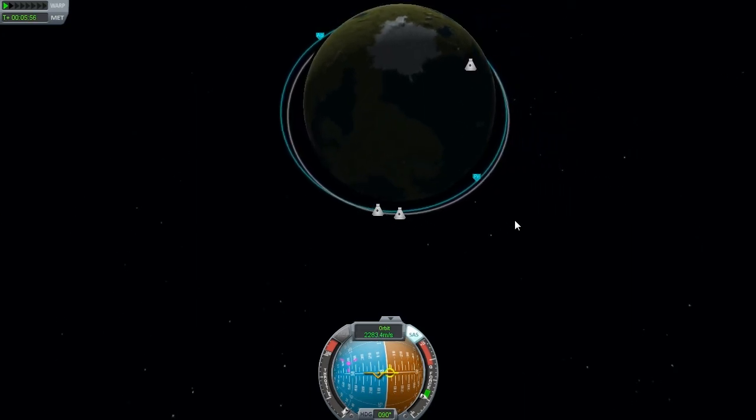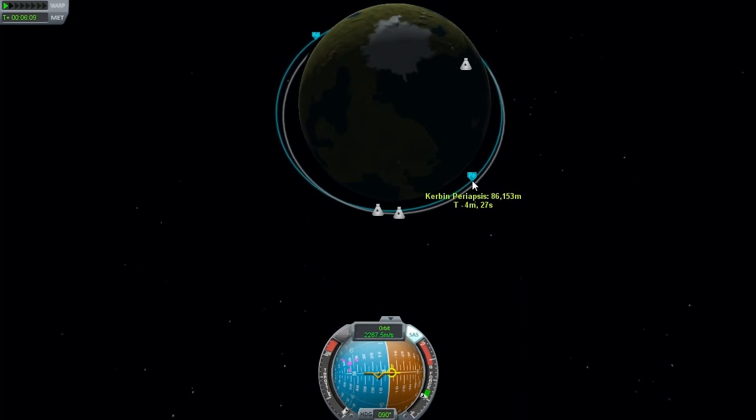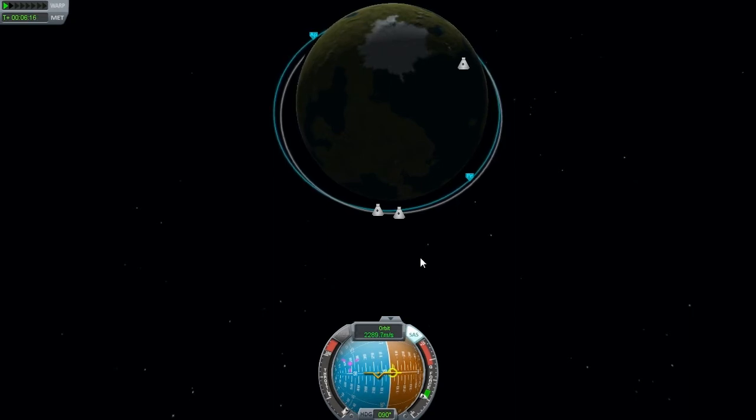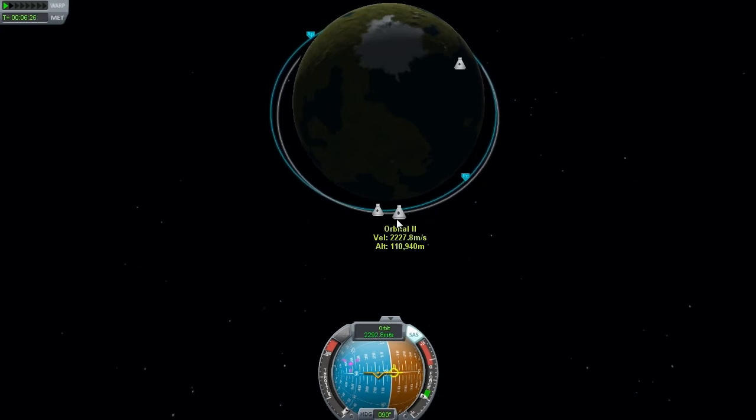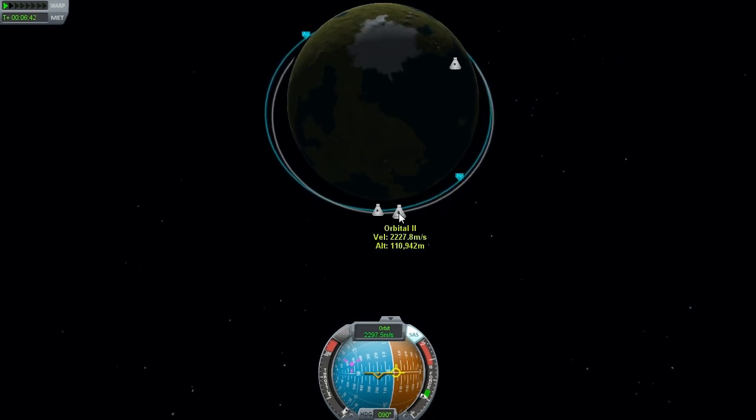I probably just fast-forwarded a little bit through there to keep this a little shorter. So the theory, finally, is that if your orbit is lower than the thing you're trying to rendezvous with, you will be going faster and you will catch up. You can imagine way out in geostationary orbit you're going much slower to maintain your orbit. The lower you are, the faster you have to go to not fall back to the planet. So you can see 2227 versus my 2293 — not a huge difference, but the difference in apoapsis matters. I haven't circularized yet, and I'm going to have to do a retro burn when I get around to the periapsis, but I will be catching up.